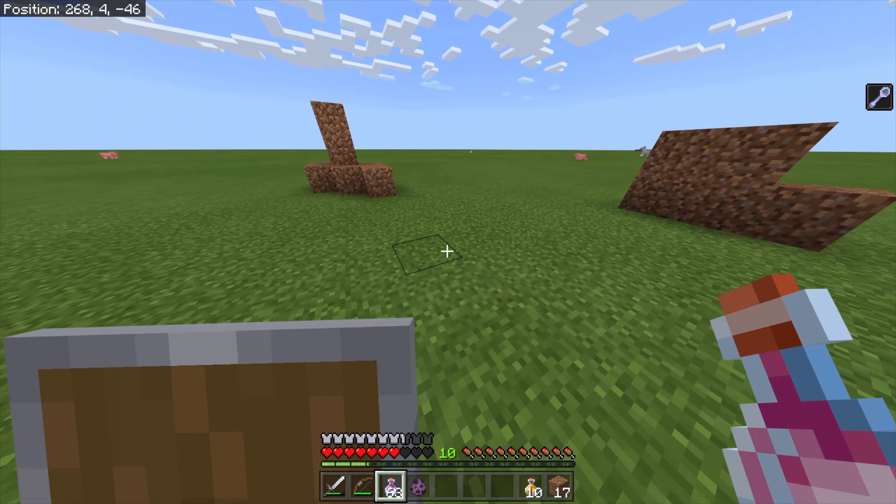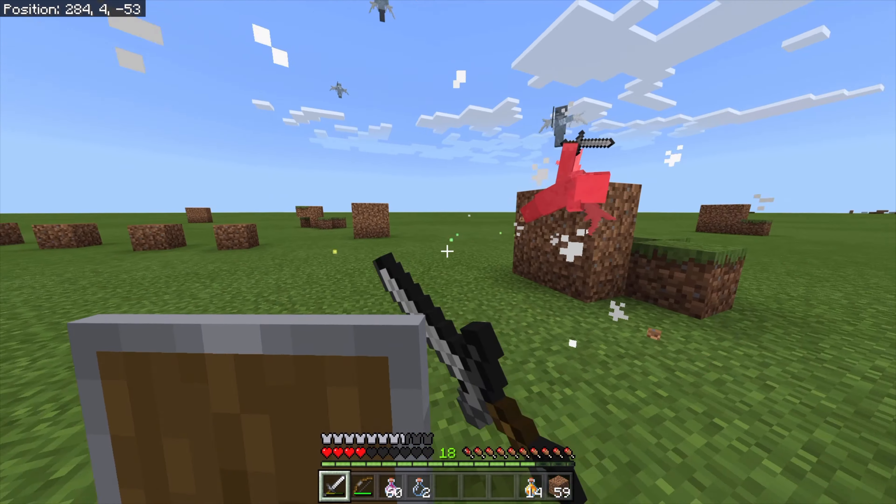This is a nice little circle arena. The strategy is to spin around while aiming for their head, where the vexes spawn — that way you can kill any that spawn immediately. As you can see I am spinning and they can't catch up to me. Oh gosh — the Shulker teleported and I'm at three hearts. I do not like this.